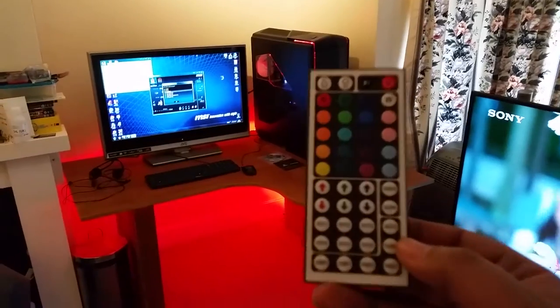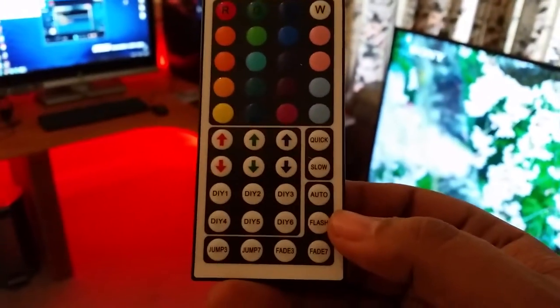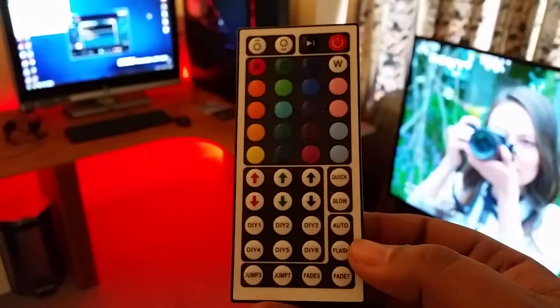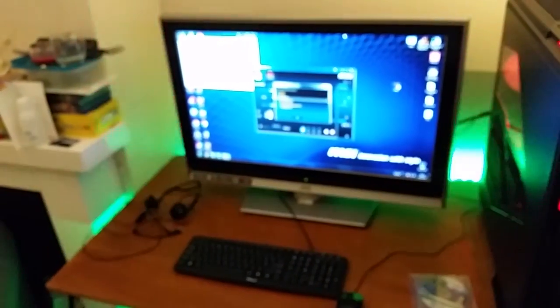I changed the light with this little thing here — you can change the color settings, like flash, focus, flash and different patterns and stuff. It works with an IR sensor which I've got hidden behind the desk — it's a stupid place, really. That's flashing — looks like it's hard to focus with that bright light, but that's flashing white only.